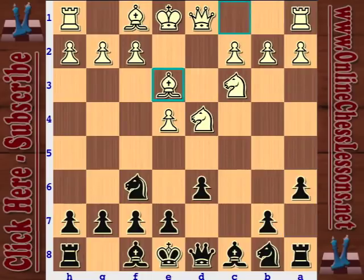Anand plays Be3, and this is leading to normally the English Attack with f3, although you can transpose to a couple different lines - the Oposensky with Be2, for example, maybe even Fischer-Sozin with Bc4, although I'm not so crazy about that. But normally f3 is going to be followed next.